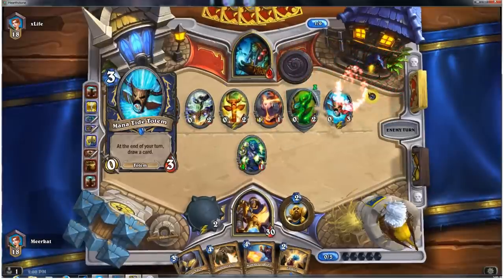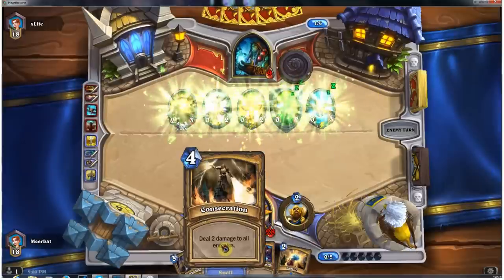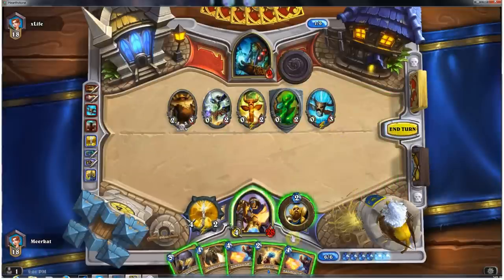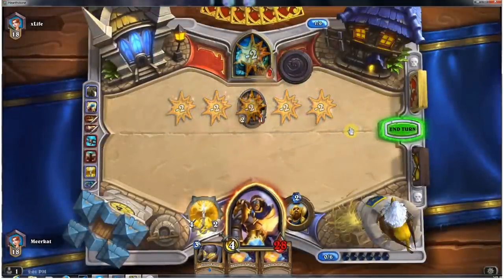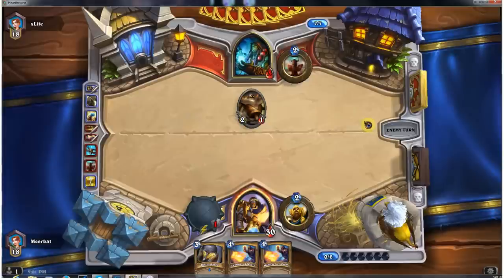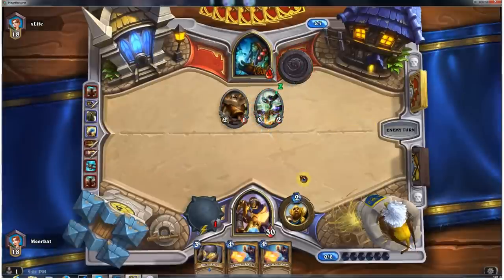There's his last totem — it is the taunt card, not a big deal. We're going to go ahead and drop Equality, Consecration this turn, attack him in the face with Truesilver Champion, and finish the game off with a Hammer of Wrath. Provided that he doesn't heal himself up past seven hit points, I think we've got the game. And check it out — we're still at 30 hit points. Good game, well played sir.